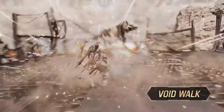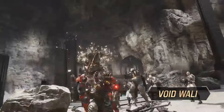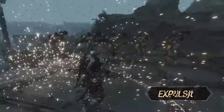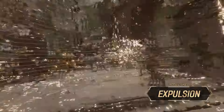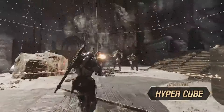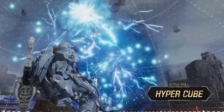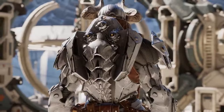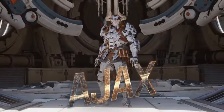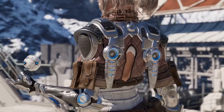When enhanced by the passive, Orbit Barrier also reflects damage proportional to defense back to enemies. Void Walk has Ajax leap into the air and land on the ground, striking and stunning nearby enemies; when enhanced, max shield increases for a period. Expulsion strikes nearby enemies and knocks them back — when enhanced, knockback range and max shield increase. His ultimate, Hypercube, is a 360-degree dome shield whose durability scales with HP and defense, and when enhanced reflects damage to enemies hitting the barrier.